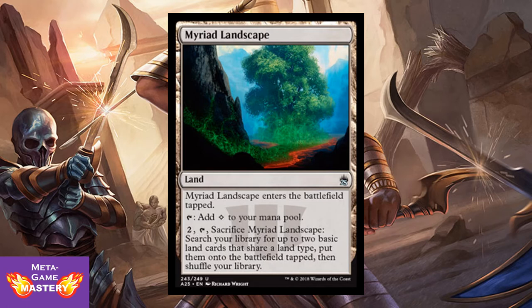Myriad Landscape — first time this will ever be available in foil, one of the coolest fetch lands. It's a land that enters tapped. You can tap it for colorless mana, or pay 2 mana, tap it, sacrifice it, search your library for up to 2 basic land cards that share a land type, put them onto the battlefield tapped, and shuffle your library. Awesome for Commander players looking to finally foil out their decks.